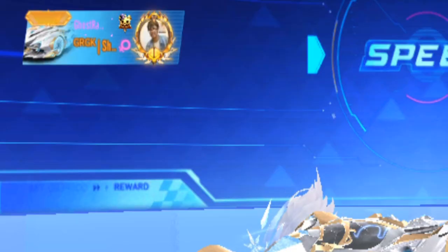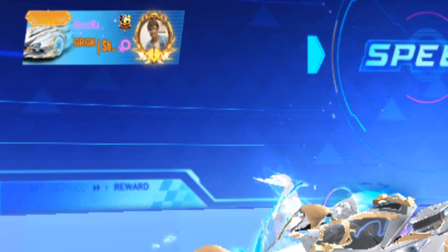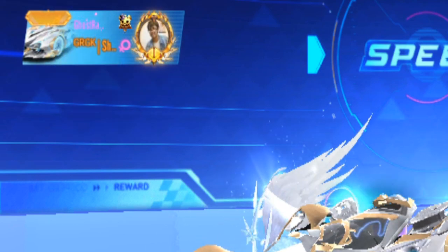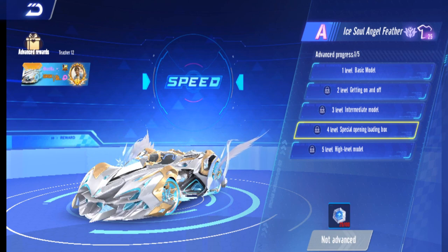Level four gives you a special loading box, similar to a T-car loading box where the car looks bigger. You need 100 cards for this upgrade, and your background in the loading screen changes.